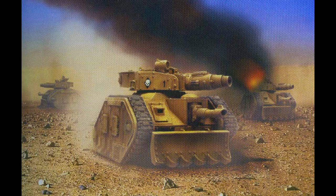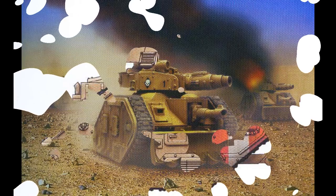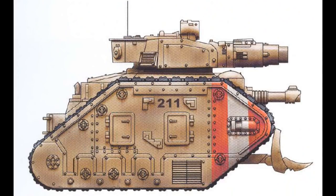The entire first production run of Leman Russ Conqueror tanks was issued to the Skitarii legions of Griffon IV, and their first action was to partake in the Kastra campaign. During this campaign, the Adeptus Mechanicus Skitarii and the Legio Griffonicus Titan legion were tasked with the destruction of enemy forces held up inside Hive Kastra Septus. The Conqueror-equipped Skitarii legions were able to keep up with the advance of the titans as they attempted to encircle the Hive city.